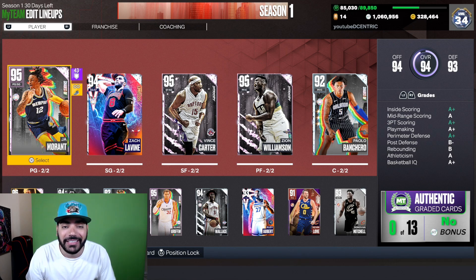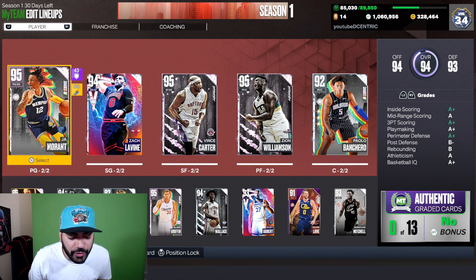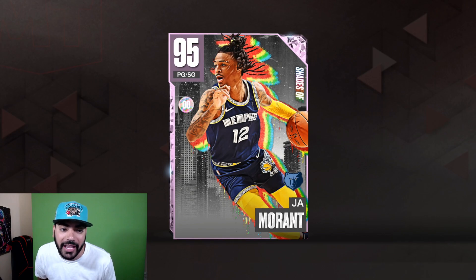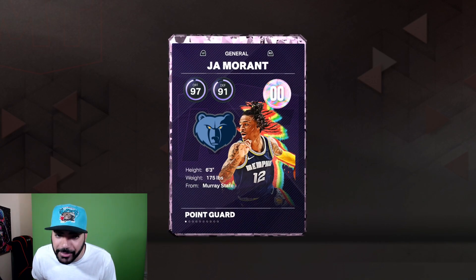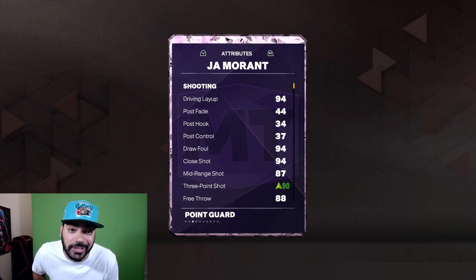What is going on fellas? Welcome back to the channel, coming at you with another video today. We got Pink Diamond Ja Morant gameplay coming for you. We were able to pull him — big shout out to Miguel coming through with those big donations on the Cash App. Great pack opening because we were able to get the best card in the set on a Tuesday. Pink Diamond Ja Morant, guys. The card is looking absolutely juiced. 6'3 point guard right here. I do have a shoe on him so he's gonna be looking insane.